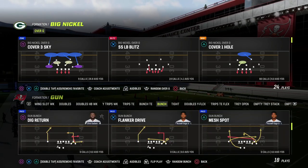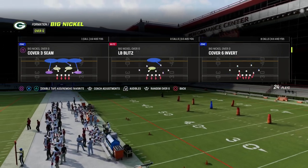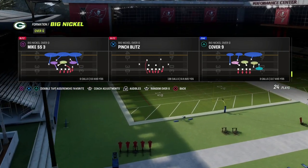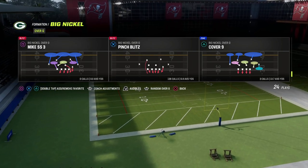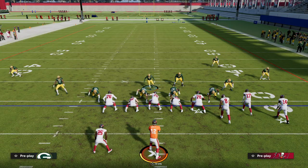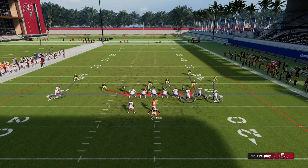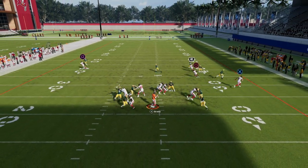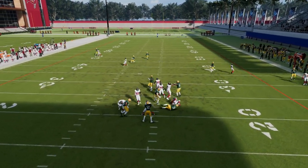Today we're going to show you one of the most interesting blitzes I've found all year for when they block a running back out of Bunch. The pinch blitz is the base setup. You could run this blitz and literally not do anything, because ideally you're running this because they're going to block their running back. You'll see this blitz just works and you can get double edge pressure pretty easily.